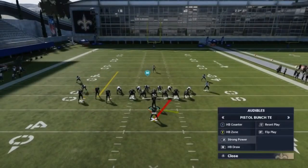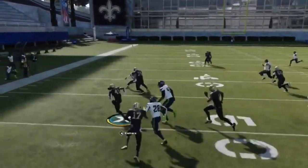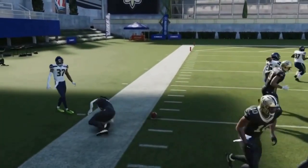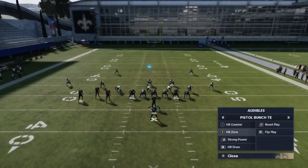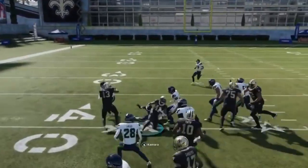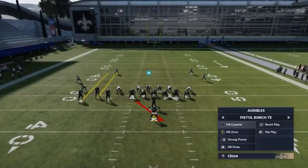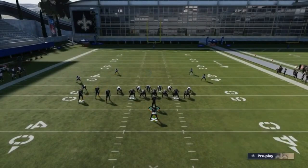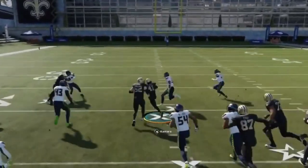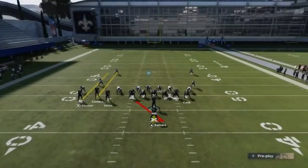If you have a stacked box or a lot of blitzing, the strong power is going to be huge — it just lets the blitzers through and by the time they come in, you're pretty much gone. This is something that eats up heavy man blitzers. Here's a good opportunity for the zone, flipping it to the weak side. You can see there's definitely some easy reads when you're looking for space. This is a really easy formation to run and a really good running formation — it's definitely back in a big way. Look how that hole opens up right over the middle — there's just nothing but running space. This is one of the most wide open running schemes in the game.